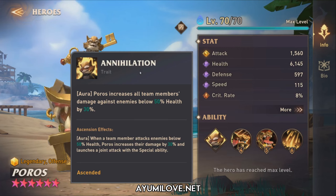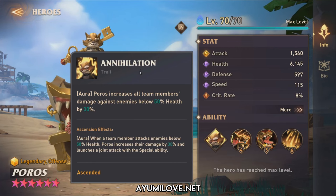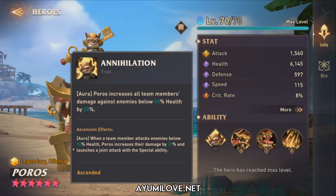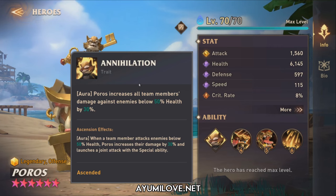His trait is known as Analyze Annihilation — an Aura that increases all team members' damage against enemies below 50% health by 30%. Upon ascending him to the 5th ascension, this will also allow him to launch a joint attack with his special ability. This is most likely useful for dungeon bosses or arena, since guild boss HP is always replenishing.